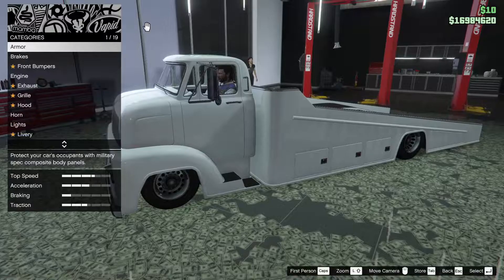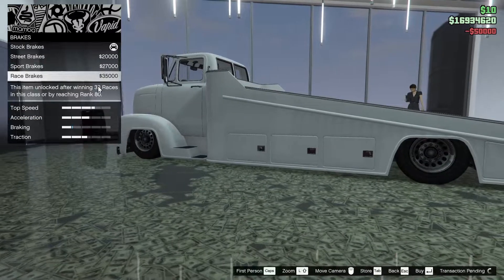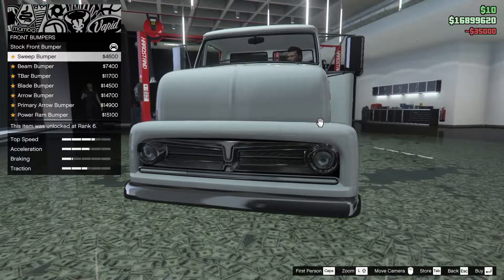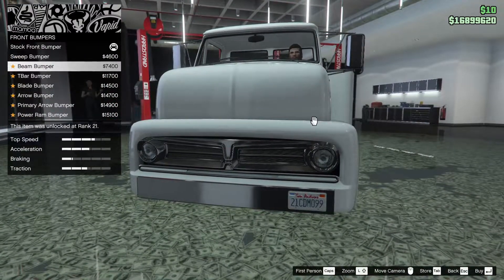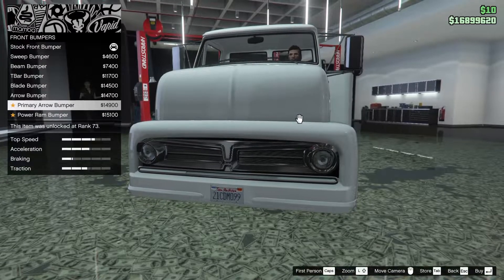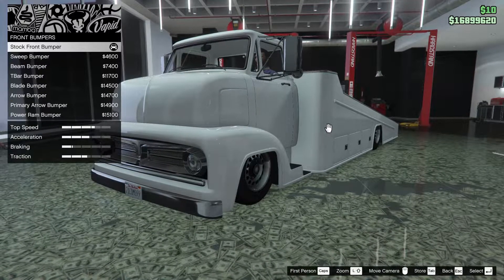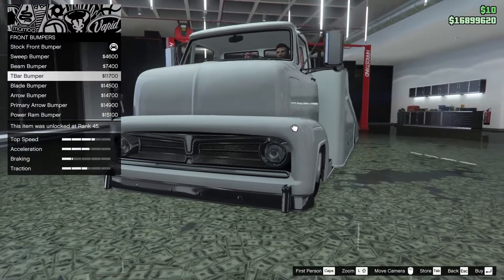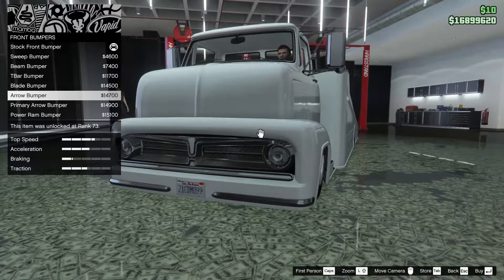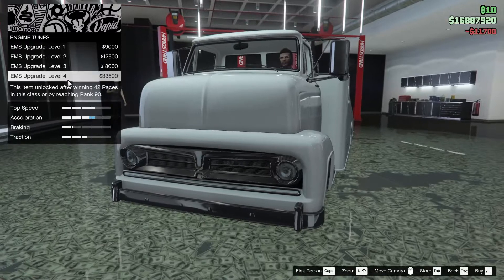Starting off we have the armor, going all the way up on that. For the brakes as well, all the way up. With the front bumpers we have a few options: sweep bumper, beam bumper, T-bar bumper, blade bumper, arrow primary, arrow, or power ramp. I'm not really into these old vehicles so much, but the T-bar is looking pretty good, so we're going to go for that one. For the engine, let's go all the way up of course.